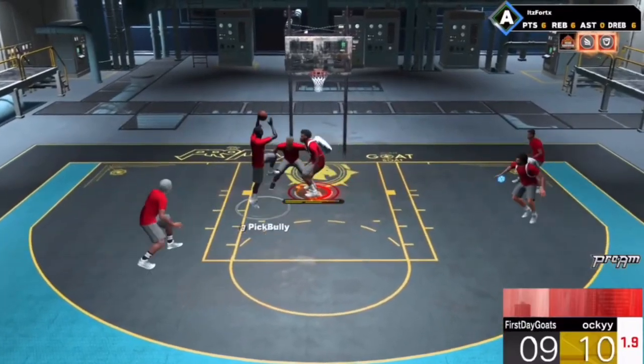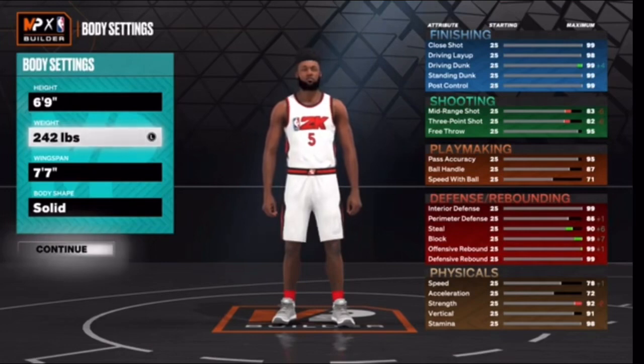What's going on everybody, it's the one and only Vortex back at it with another banger. I hope you all have an amazing day. Today I got the nastiest, most overpowered center build in the game. This build can literally do everything — you get a 99 driving dunk, 99 defensive rebound, 99 offensive rebound. It's crazy. I highly recommend you make this build if you're going to make a center or big man build, especially this year.